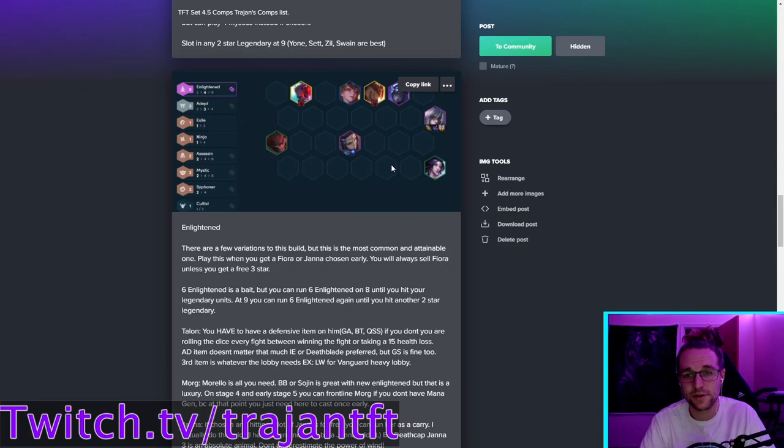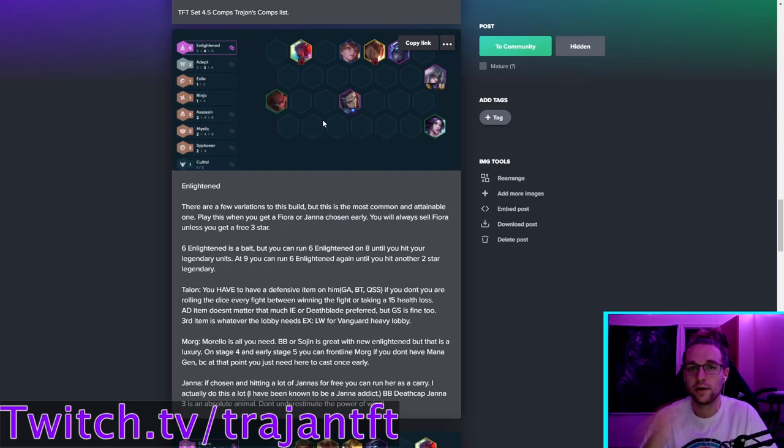You must have Assassin buff — without it Talon's damage drops significantly, especially in the IE version. If you get Enlightened Talon chosen, you can fit Zilean instead of Janna. At level nine, slot in Fiora temporarily for six Enlightened, then swap her out when you hit two-star Lee Sin, Sett, Zilean, or Azir. You don't have to have Swain but Siphoner feels very nice — run Nautilus until you can hit Swain. This best-case version has expensive units.